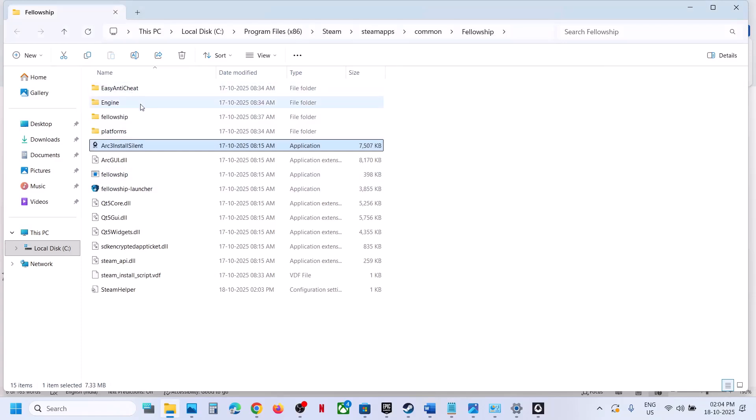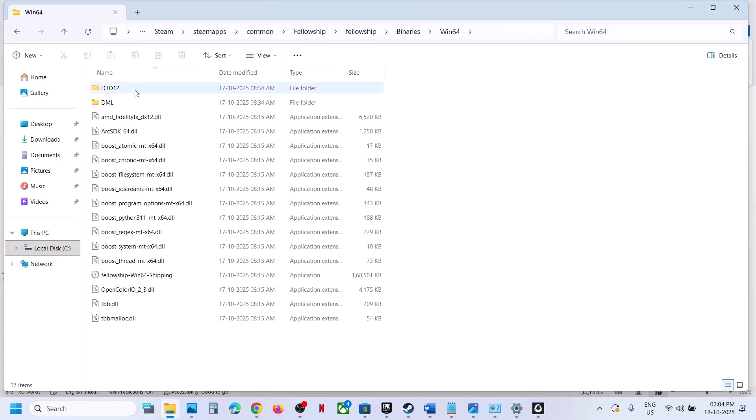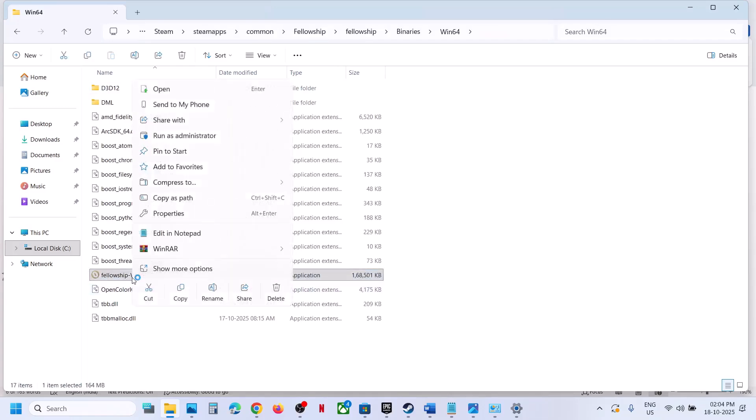Still not working? Go to the game installation folder, open the fellowship folder, then Binaries, then Win64. Here you will see the game exe file. Right-click on it, click 'Run as administrator', launch the game and check.